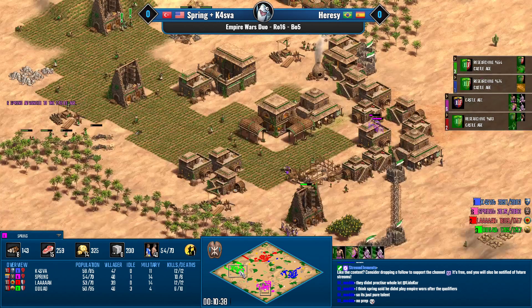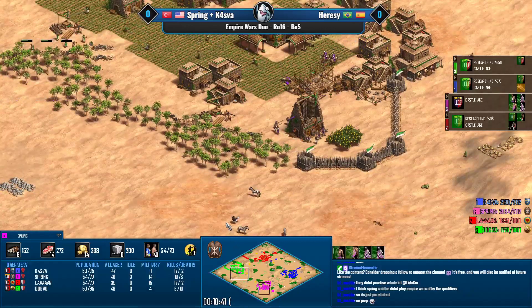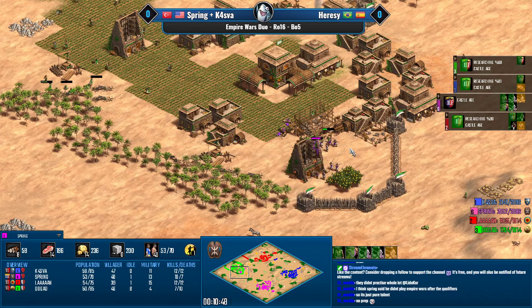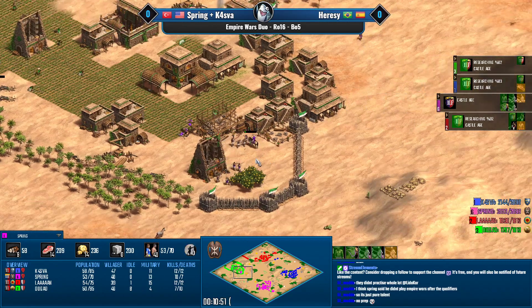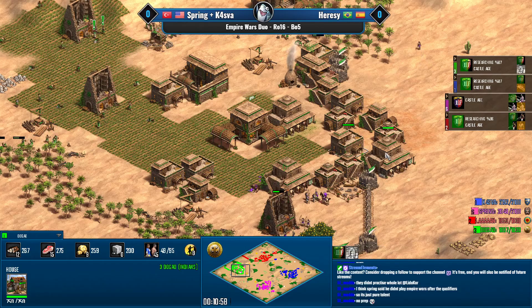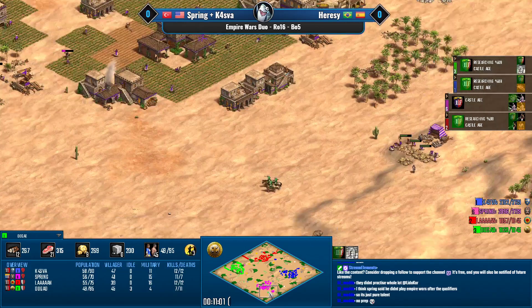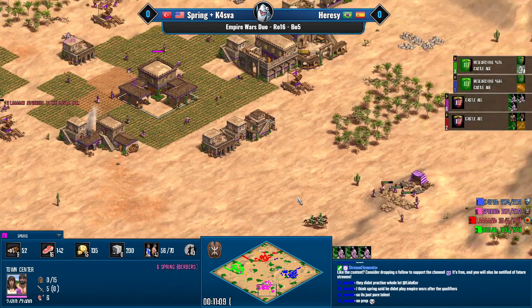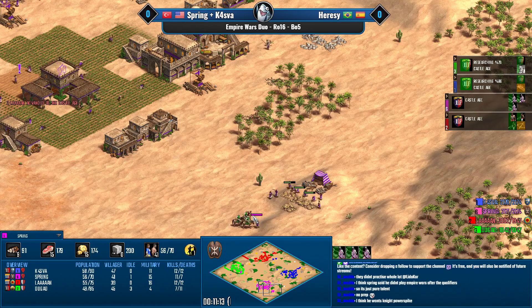First to reach castle age is Spring, going for scale barding armor and triple stable knights. I disagree with this quite massively — triple stable knights against Indians is probably one of the worst things you can do. If you go for cheap Berber camels, perfect. But knights against Indians just means Dogao's Indian camels will swing the battle back. I'm not sure what happened here for Spring — maybe he doesn't realize he's up against Indians. It's just a very weird decision.